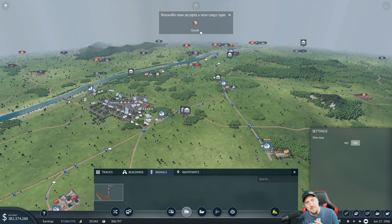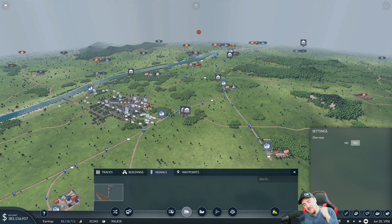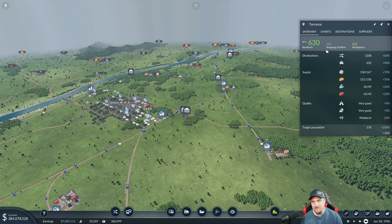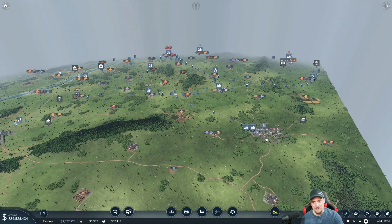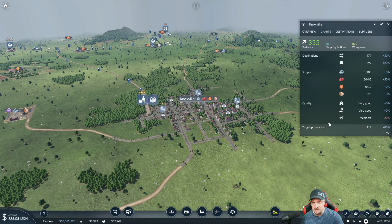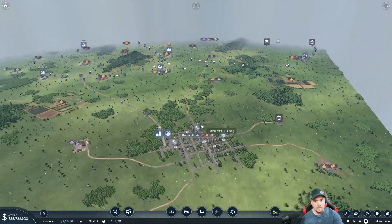Oh guys, I just got really excited - I saw a new cargo type: goods! I thought that was Torrents - it's not Torrents, it's Knoxville! I got so excited. Knoxville - you now demand fuel and goods. Interesting. So 300 seems like the threshold for four goods, and 600 is not the threshold for six goods. So 300 for four, and we still don't know what you need for six.